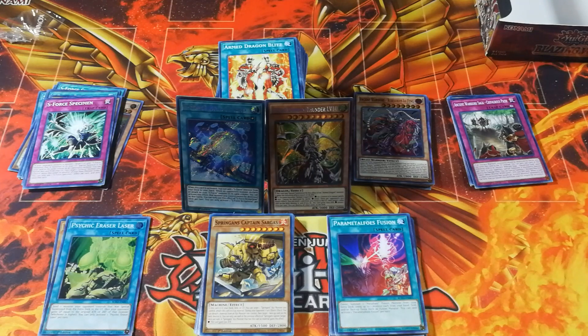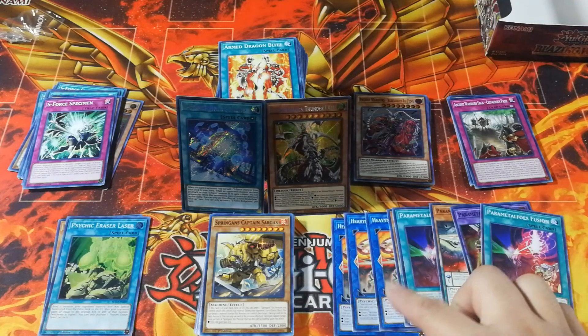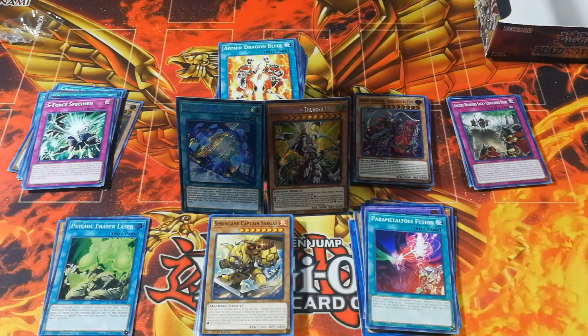That's going to do it for our Blazing Vortex box opening. Honestly, probably didn't open necessarily what I wanted, but we did open a bit of everything, and it does give me a lot of deck options going forward. Given what we've opened, we're definitely probably going to build Metaphose first because it's the easiest to build. Going forward, we have things like Tribe Brigade with the Ancient Warrior setup, S-Force when we can get all the secret rares, Armed Dragons — because I think that archetype is worth showcasing — and eventually maybe a few meta decks that get support. My name is Tony Yang, this has been a Blazing Vortex box opening, I hope you enjoyed it, and I will see you guys next time.